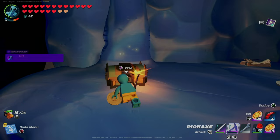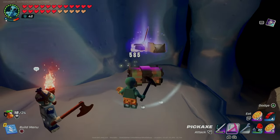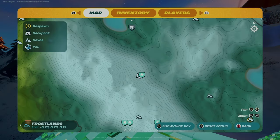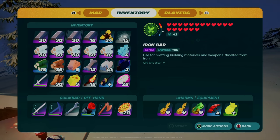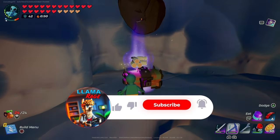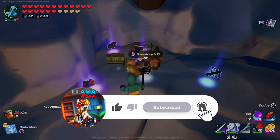I hunted around my frost area for a few hours one day while live streaming, and in that time I covered about a third of my map, maybe a little less. And I was able to collect 106 iron bars and 216 frost pine from breaking grand chests — an excellent supply of these rare resources, but far from unlimited.